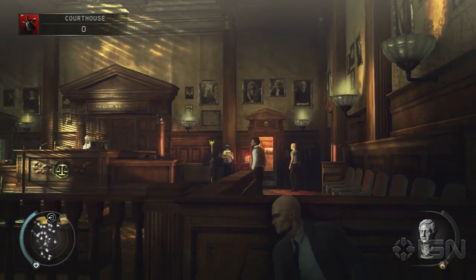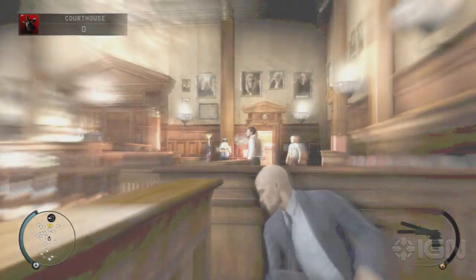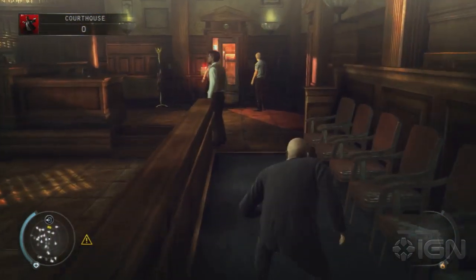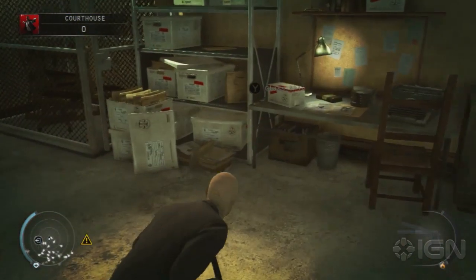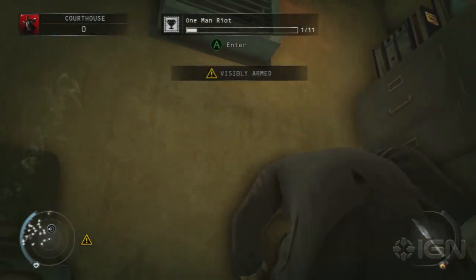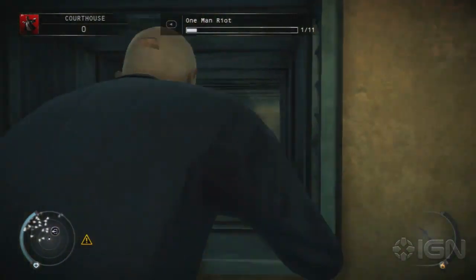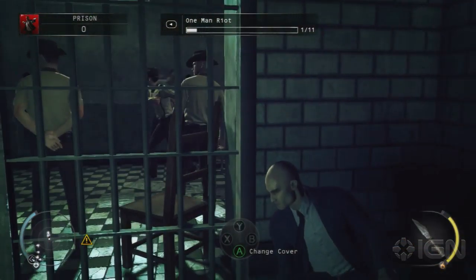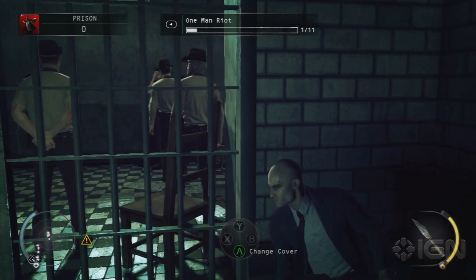Hey everybody, John Ryan here from Hygiene, and we're going after the one-man riot challenge in Skirky's Law in Hitman Absolution. You want to start out in the courtroom here, you've got to find the glass shiv. It's in the evidence room to the back right-hand side of the actual courtroom. You can sneak in, grab it, and then hop through this air vent to sneak the rest of the way down to the third section of the level, which is the prison.